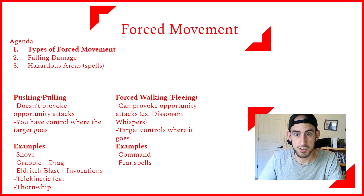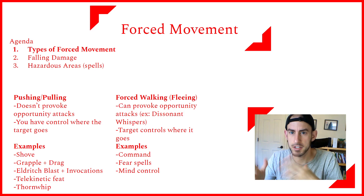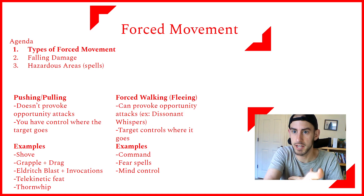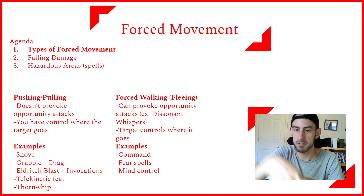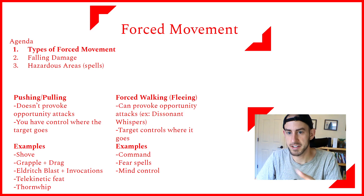Turn Undead falls into that category as well. Mind control-type spells — if you can get control of the creature and force it to walk in a certain way, like Dominate Person or Dominate Monster, you can make it take opportunity attacks by walking around. Those will say the creature will try to resist you if you try to walk it off a cliff or something like that, so be aware of that.